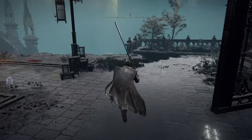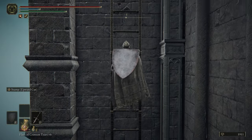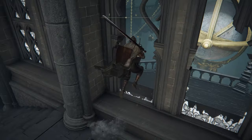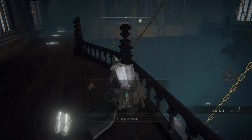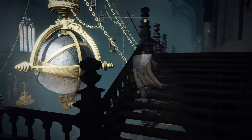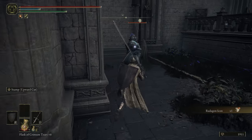Right up ahead is where the boss is, but we're shooting over to the right first. We're jumping over a ledge to grab a hidden item — a legendary talisman needed for the platinum trophy. It's also nice for casters, increasing casting speed of your spells. Keep in mind this only applies to singular casts, not charged casts, and it won't work on everything like dragon breaths. Late game with high dexterity you may not need it, as casting speed increases with dexterity as well.